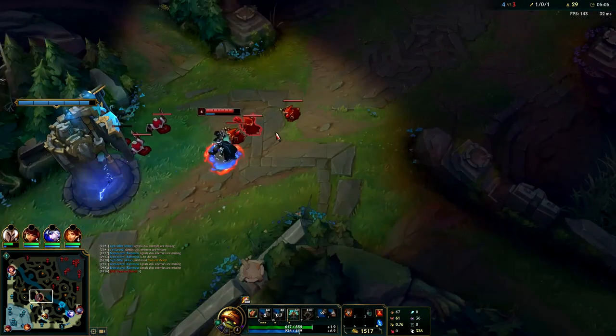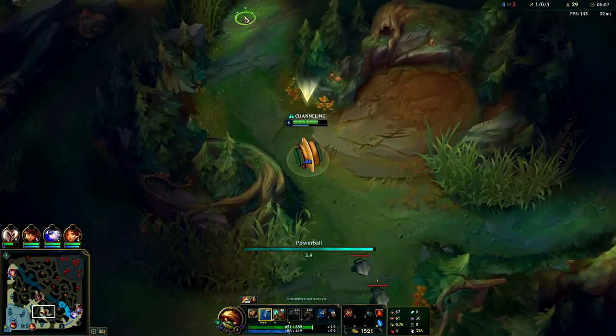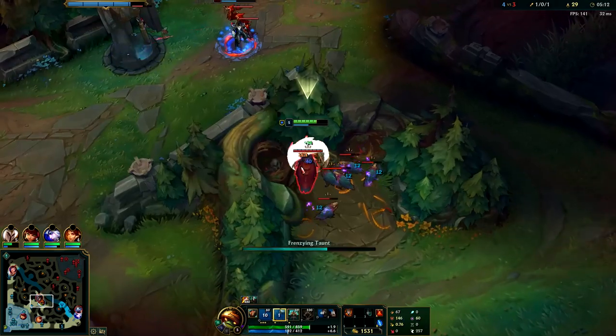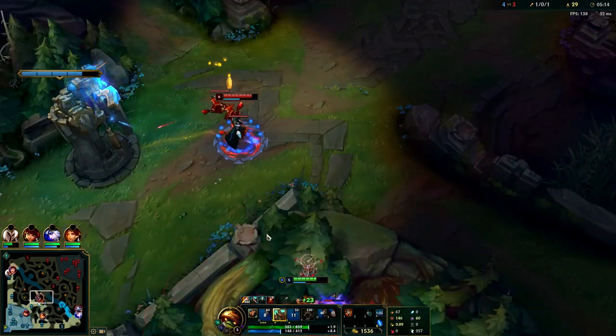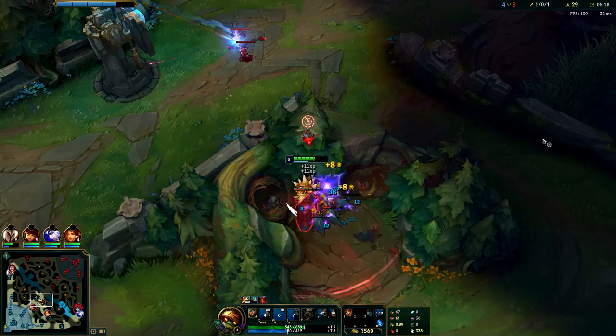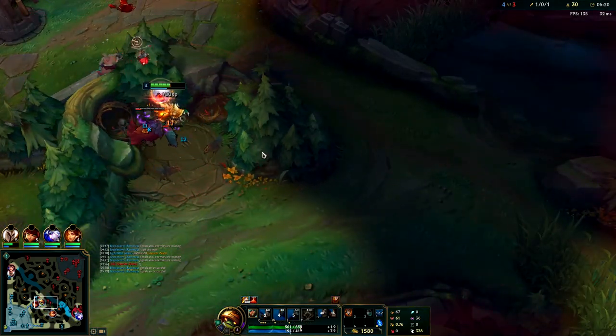I don't think the guy ever cleared his raptors either. I'm gonna go soak those minions — I can get it over the wall so I can farm raptors while that happens. I can't kill TF anyways, he's level six and I haven't backed yet. So I'm just gonna stand here and make sure it's not warded. I'll get all that minion XP.